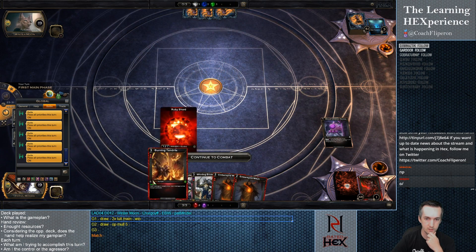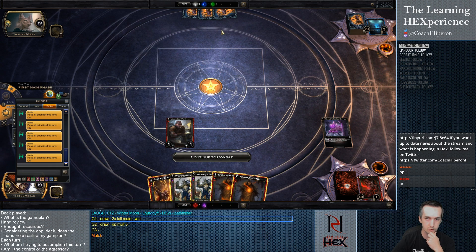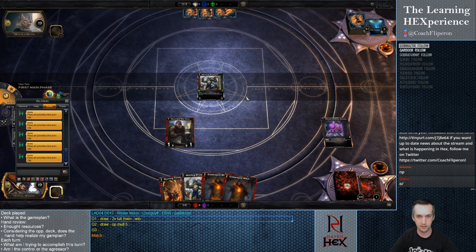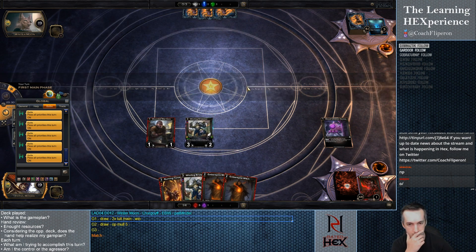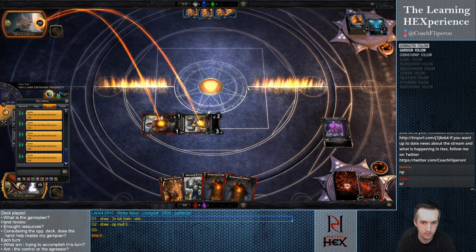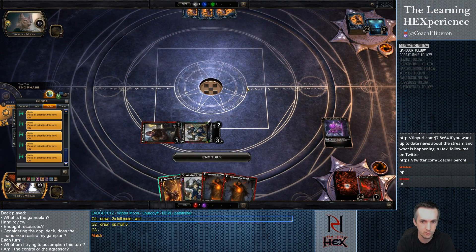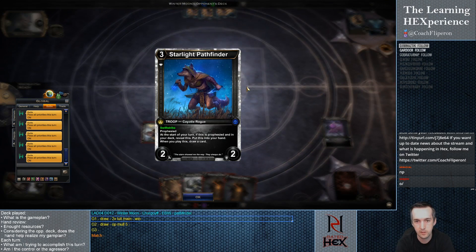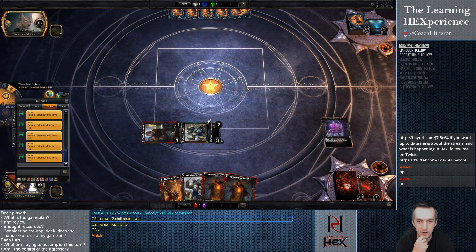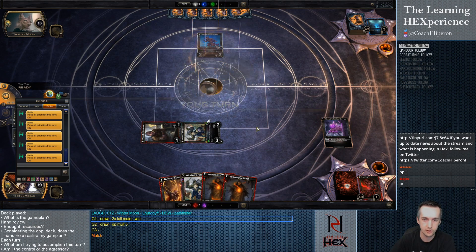We get a Shard — perfect. Next turn we'll be able to Tendrils the Pathfinder and attack. That sounds like a good line here. Things are working out. We could have had a better turn if I'd played the Infusion Device at a better timing, but no shards for him — this is perfect.